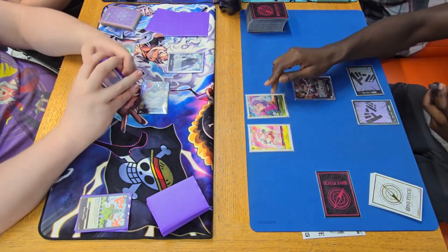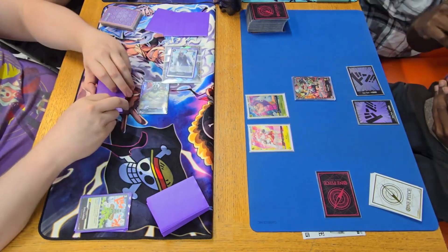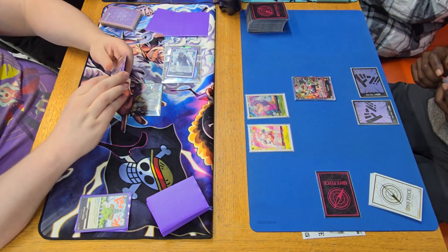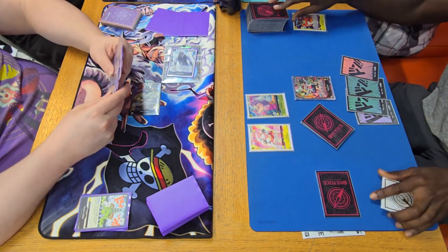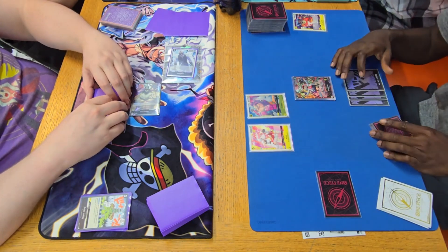He chooses to take the life and gets a Frankie trigger, very strong — able to get a character while also drawing a card. I'm going to swing Spandum as well for five into his life, seeing if we can take that last life already. An E-roll would be great, but he goes ahead and trashes another character to stop that. I think that's Pythagoras.